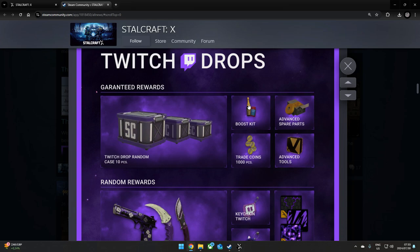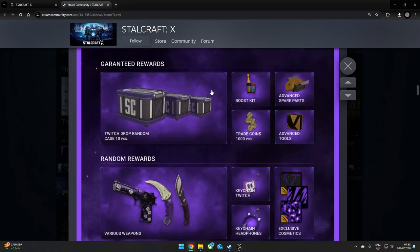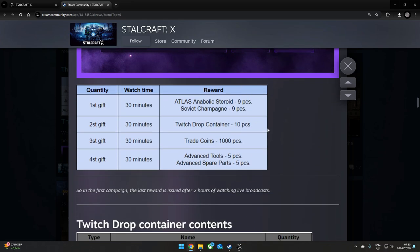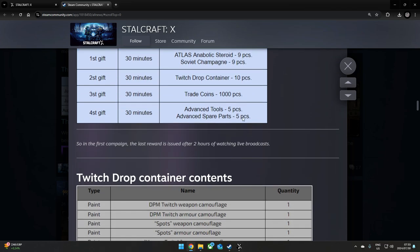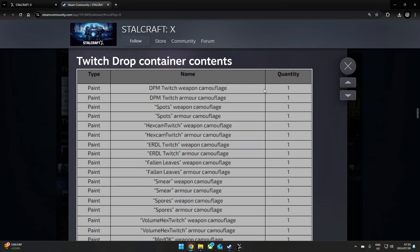Here are the drops: you'll be getting 10 cases, a boost kit — that's nine bottles of champagne and antibiotic steroids — five spare parts, five bronze tools, and a thousand trade coins. Those are the rewards: the steroids, champagne nine pieces each, 10 containers, a thousand trade coins, five advanced tools, and five spare parts.